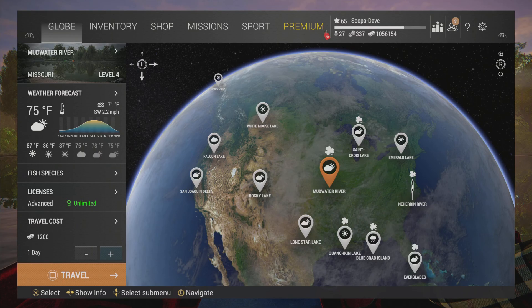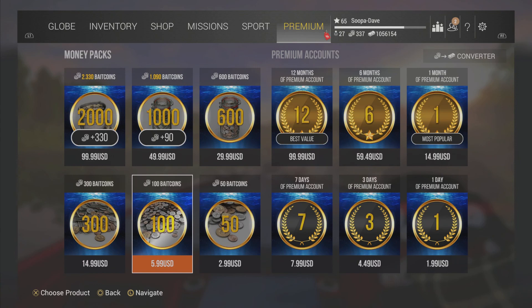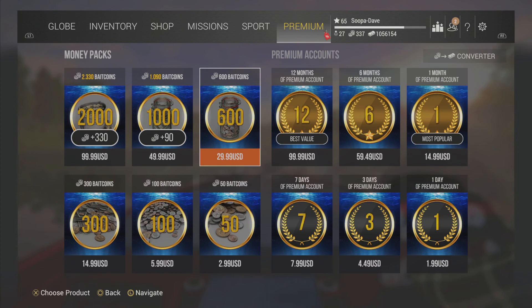Let's start off with the easiest, though it's not for everybody: you can actually buy bait coins. I want to get this out of the way right away. If you do want to buy them, they are right here. I wouldn't recommend it — Fisher Planet does have a bunch of other ways to get bait coins — but if you're in a pinch, you can get them this way.